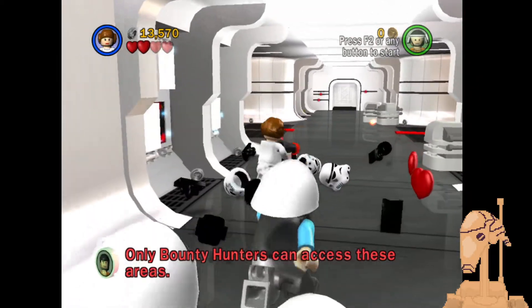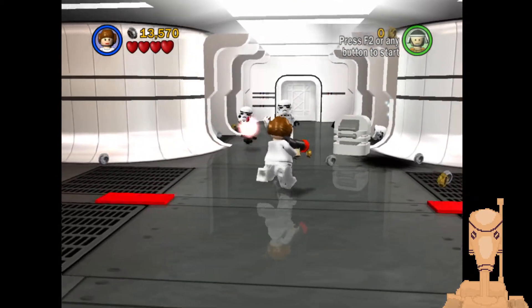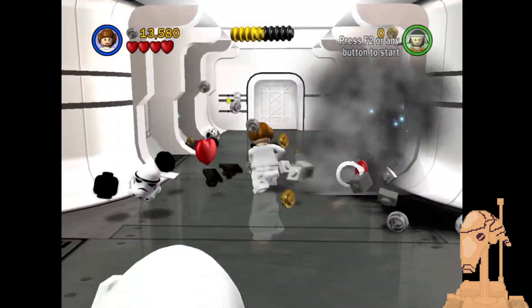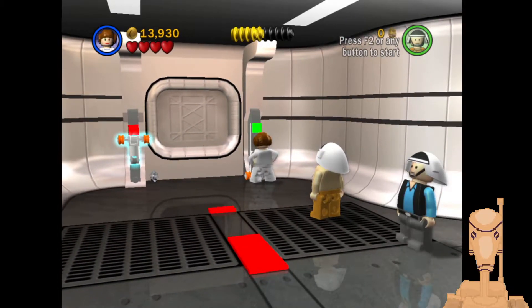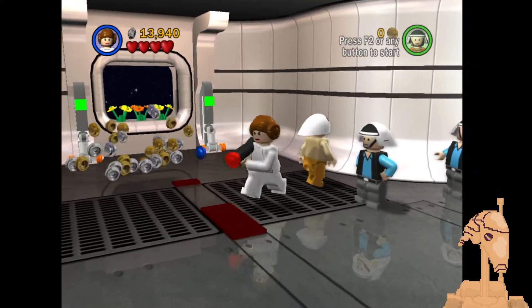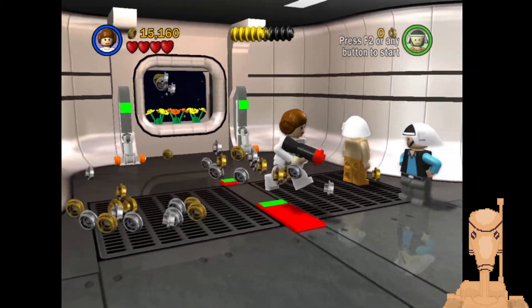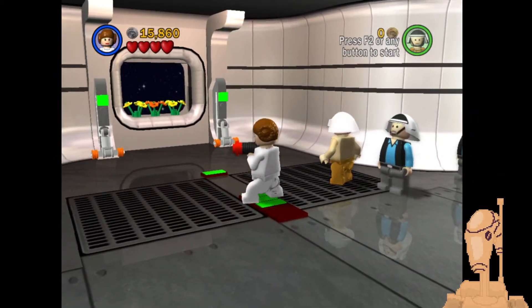Build some more Stormtroopers. And I think there are some buttons on the ground right over here. Let me pull these down first, and we get some flowers. Never forget to decorate your ship when you're on a quest in the galaxy — you always want to feel comfortable.